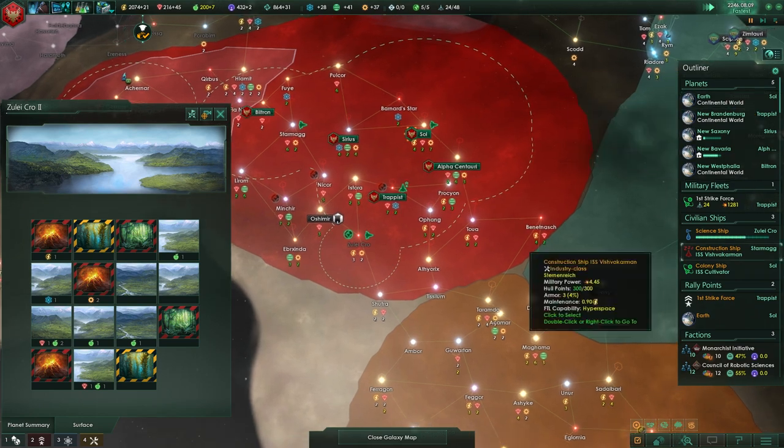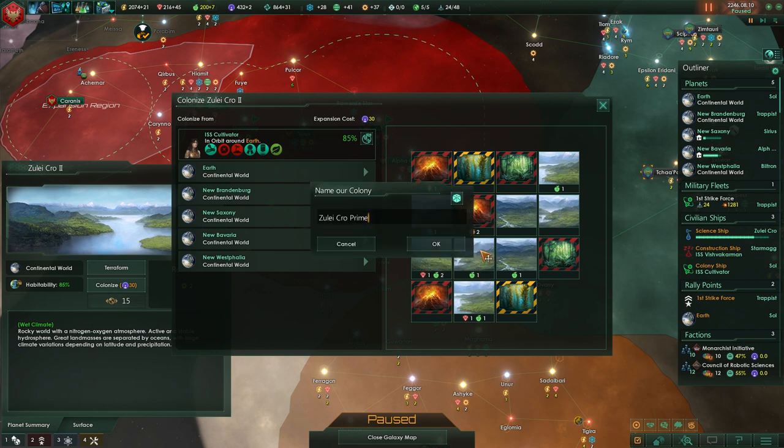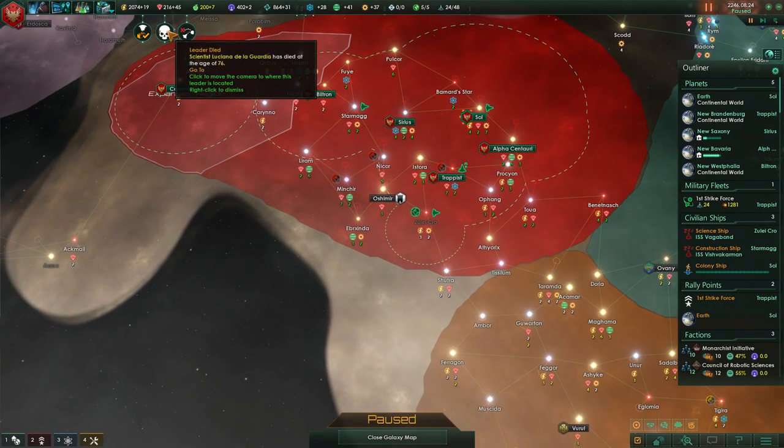Construction's complete — can we start colonizing right away? Yes. We'll have to get rid of a single food tile, but we have three other food tiles around it, so I think that's worth it. I think this one can be called New Alsace or something like that.